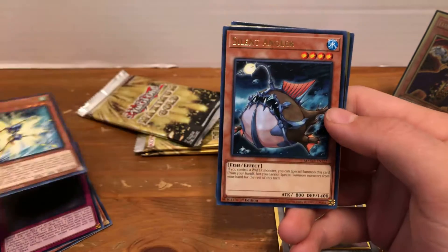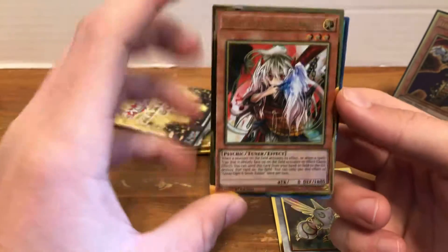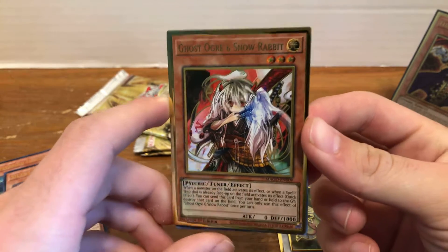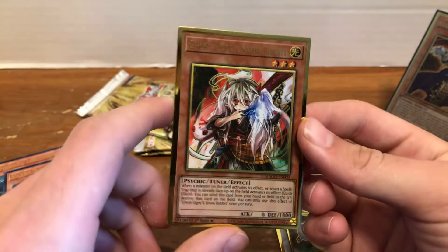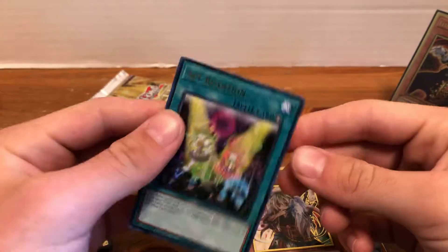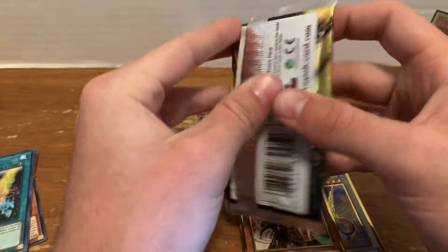Then we have Speedroid Takatombor, Silent Angler, and Ghost Ogre and Snow Rabbit. Oh, look at that — I love the original Ghost Ogre artwork. I have the Dual Devastator ones and they just don't compare. This looks so sweet. Beautiful. Real pleased with that one. And a nice little set rotation at the end there — never hurts to pick up extra copies.